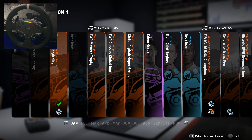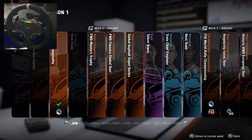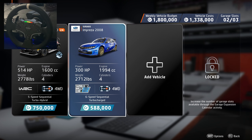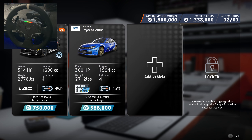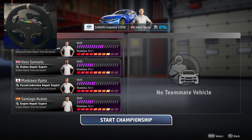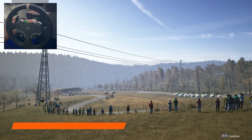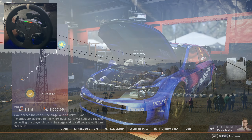They don't give us a target event this week so we're gonna have to pick our own. Rest, team train, chief engineer, talent scout, global asphalt super series, front wheel drive classics — I would never drive front wheel drive by choice. We're gonna go asphalt super series. It was set up for us to buy a second car and we're still under budget by about five hundred thousand. Here's our Subaru Impreza 2008 — I'm not changing my crew, gonna stick with my guys.